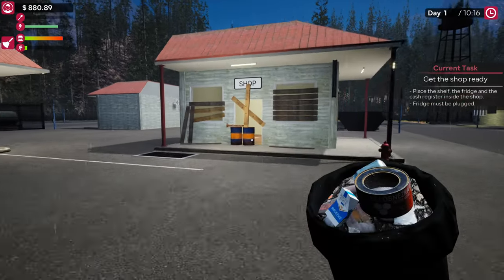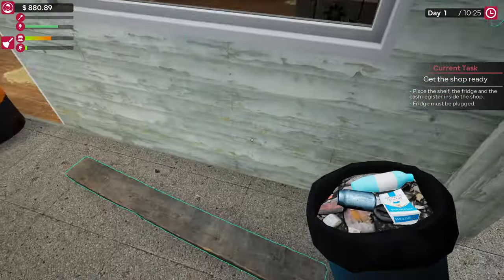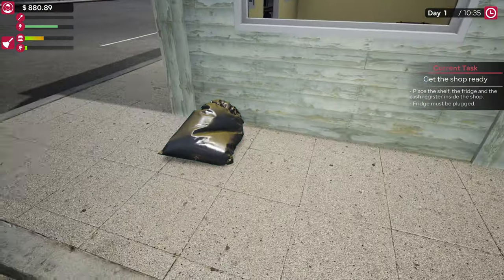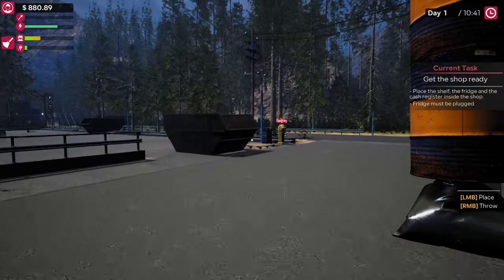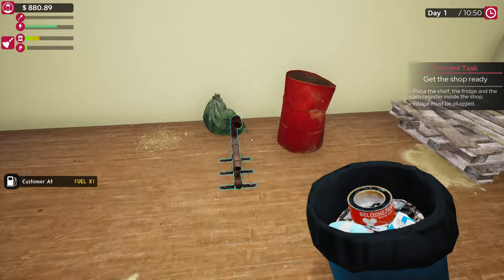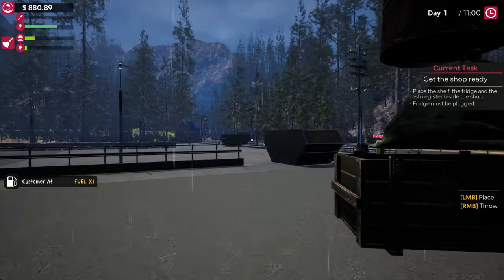Now it gives us another quest to get the shop ready. This is the shop, so we've got to start cleaning up. We put all the boards in the bin bags like so — pick everything up. One, two, three, four — was there any more? No, that was it. Now we do the inside — grab our trash can again. One, two, three, four, five — and there's going to be a customer for fuel right when we're trying to do stuff.